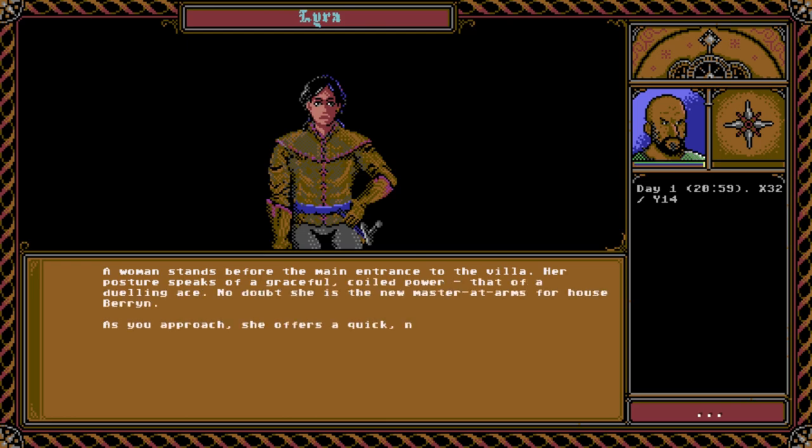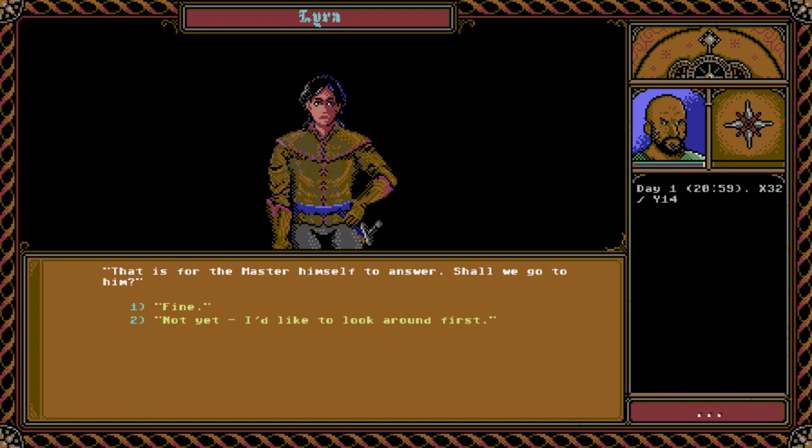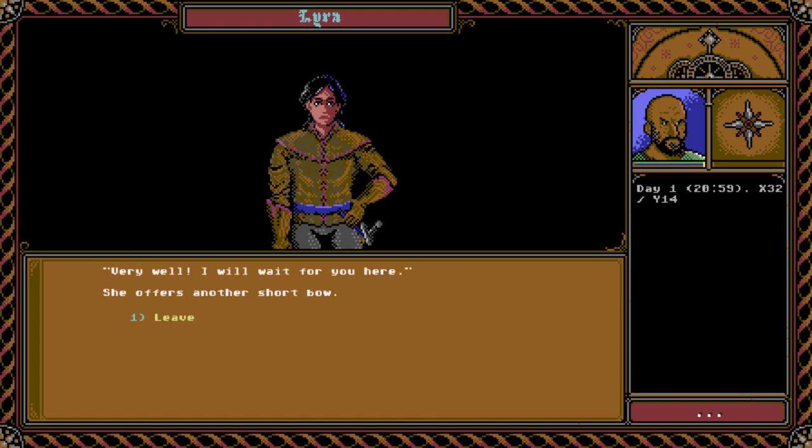A woman stands before the main entrance to the villa — her posture speaks of a graceful, coiled power, that of a dueling ace. No doubt she is the new master-at-arms for House Barron. 'Greetings, Belmont. Master Kato welcomes you back to House Barron. He awaits you in his offices, but he graciously gives you leave to tour the grounds of the estate before meeting with him — he seemed to think you would want to.' 'Why have I been summoned?' 'That is for the master himself to answer. Shall we go to him?' 'Not yet — I'd like to look around first.' 'Very well. I will wait for you here.'